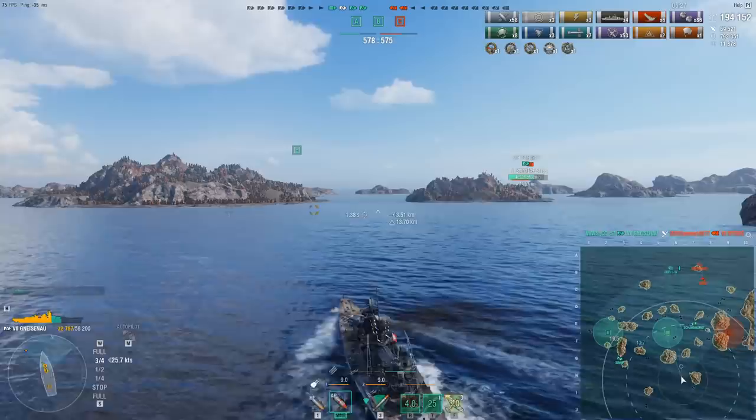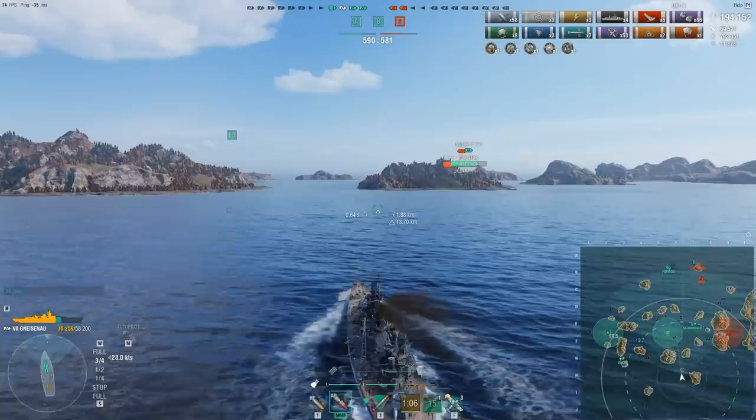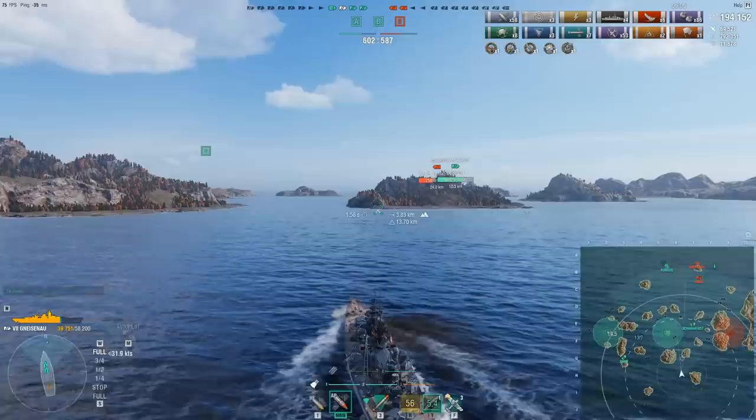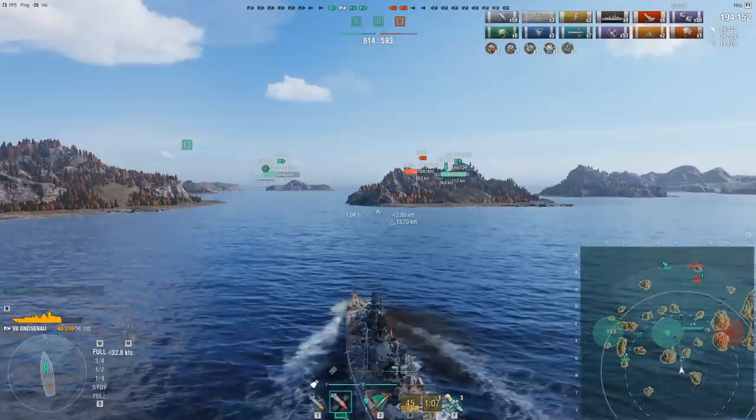That's kill number six. The enemy team is nearly dead, and at this point it looks very slim that they'll come away with a victory. The concealment on the ship is pretty decent at 13.7 — it used to be better before they nerfed Concealment Expert. I still like building concealment, because when you're uptiered facing tier 9s with Musashis taking potshots across the map, it doesn't matter how fast you are.